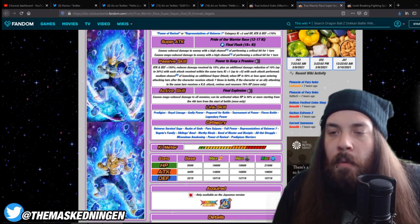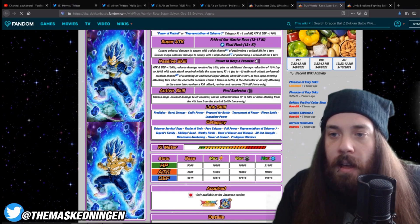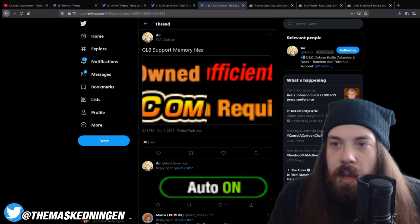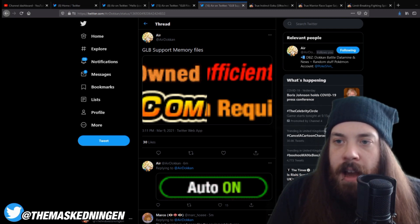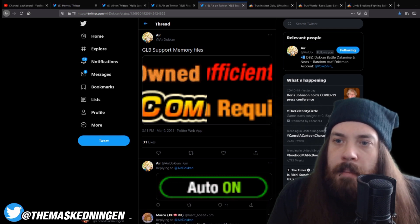The main point is that these big anniversary mechanics seem to always come to Global early, so that is definitely something potentially in the pipeline. There's also another tweet from AirDokon about the support memory stuff being added into the files. Now this isn't a mechanic specific to a unit — it's the same kind of thing as skill orbs — so I wouldn't expect this to come early to Global. I feel like this is just being put into the files ahead of time. Since Saiyan Day is on both versions at the same time, it's unlikely they'd add a new support memory specifically for Saiyan Day.